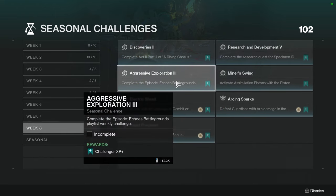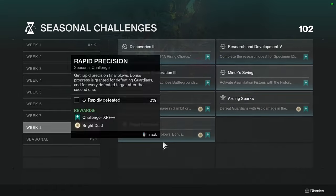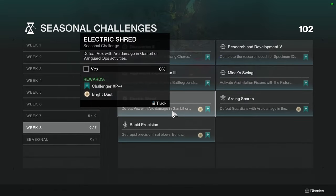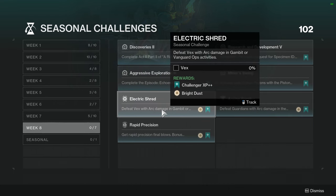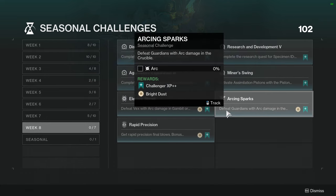We have Aggressive Exploration Three: complete the Episode Echoes battleground playlist weekly challenge. Minor Swing: activate assimilation pistons with the piston hammer — this one's not hard, I'm probably going to do this while doing other stuff. Defeat Vex with arc damage in Gambit or Vanguard Ops activities — I'm probably going to do this in Vanguard; I don't want to do Gambit, even though I really should, because I want to get Dredgen.